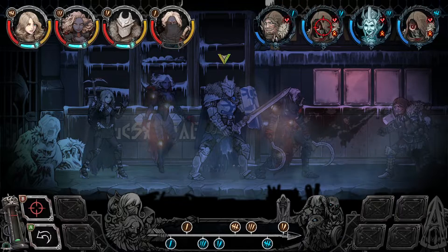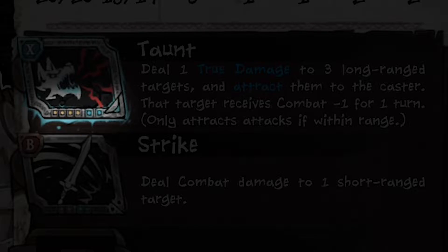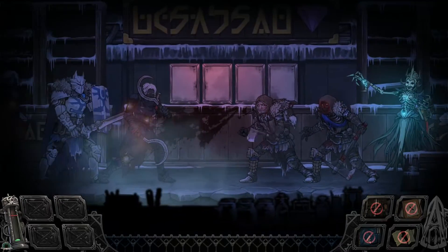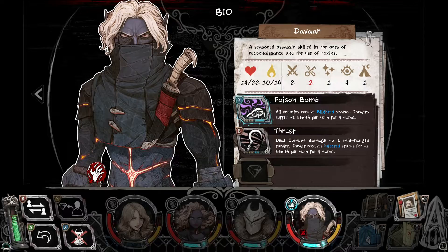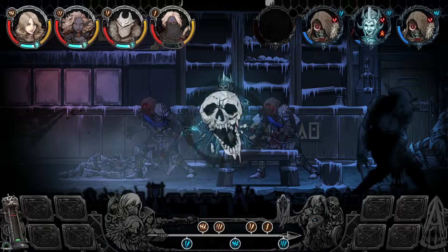Targeting enemies depends on the characters' and enemies' position, as each attack has a specific range, making the order of the party crucial. The turn order is determined by the awareness value of each combatant, and strategies need to be planned accordingly.